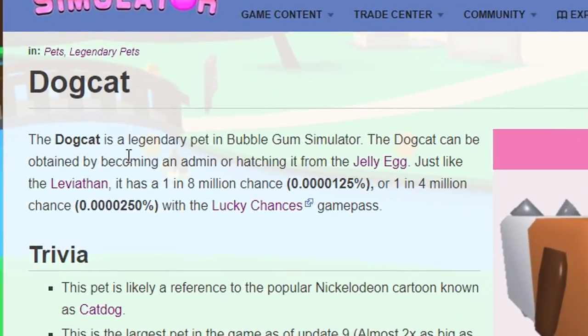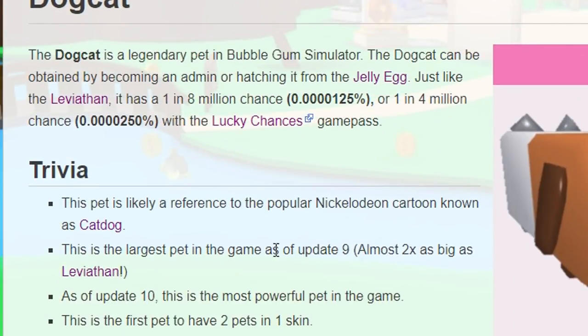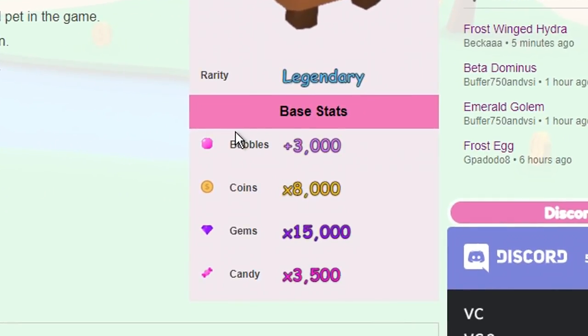It says it can be obtained by becoming an admin or hatching it from the jelly egg. So just like the Leviathan, it is a one in eight million chance — it's really rare. And it is also the largest pet in the game, almost two times as large as Leviathan. So these are the base stats as well.